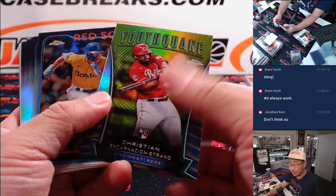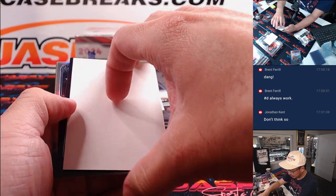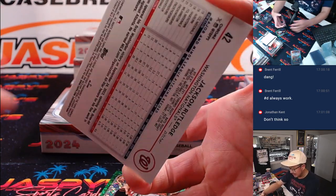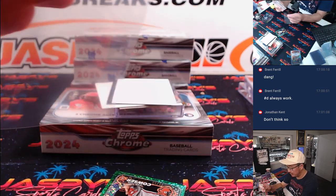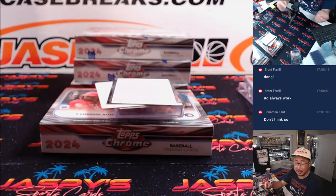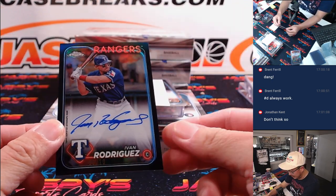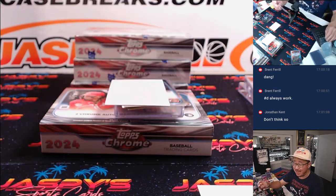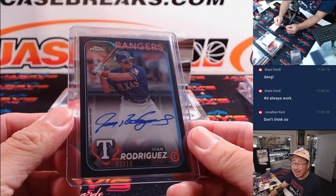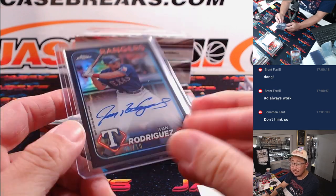There's a Christian Encarnacion-Strand Youthquake. Bonus auto here — there's Gabriel Moreno. There's a black and white Hebert Ruiz for the Nats. We got a Jackson Rutledge for the Nats — both of those going to Joe, 16 out of 50. And a Colton Couser 71 out of 99 for Aaron and the Orioles. Might have gotten a bonus auto — I like that. First one is Pudge, Ivan Rodriguez 3 out of 10. That'll be for EA and the Rangers. What a career he had. Love these Legends autos.